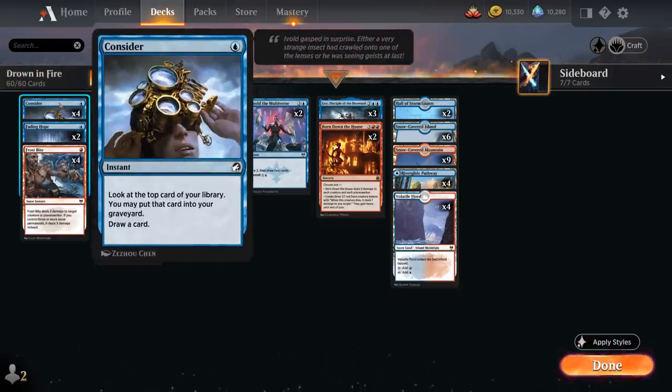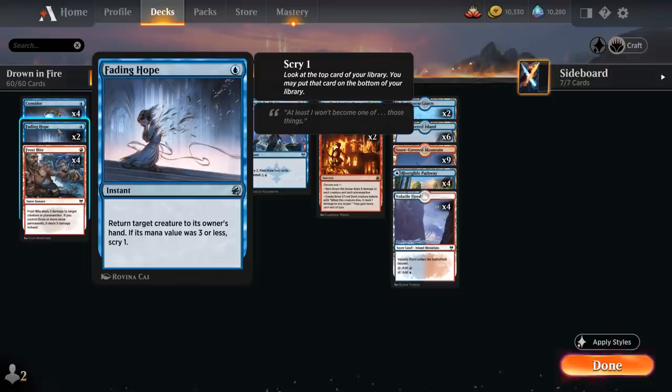At one mana, we've got the full playset of Consider as a cheap cantrip — you can look at the top card, put it in the graveyard if you want, then draw a card, potentially putting more instants and sorceries in the graveyard for Lear. Two copies of Fading Hope to return a creature to its owner's hand; if the mana value is three or less, we also get to scry one, so this shines especially against the Mono Green deck.